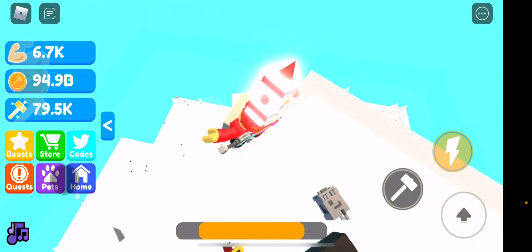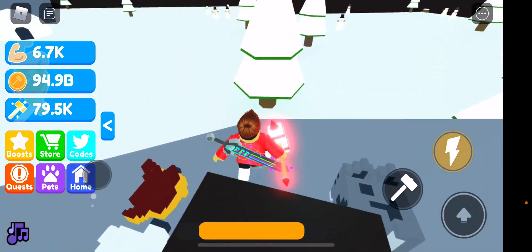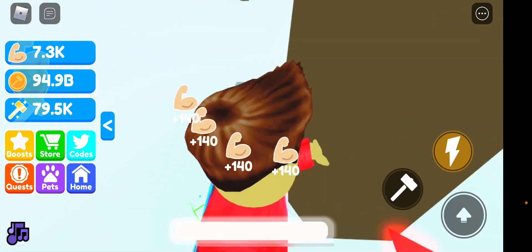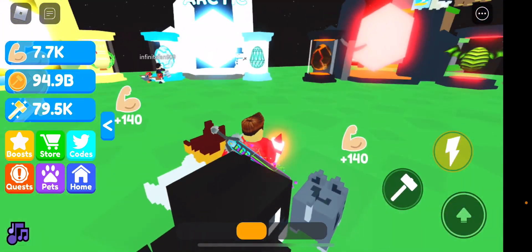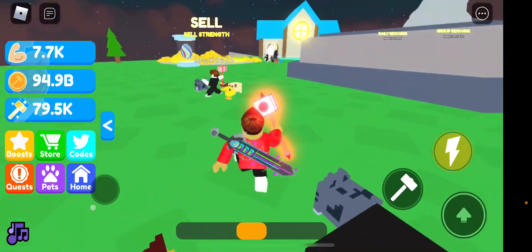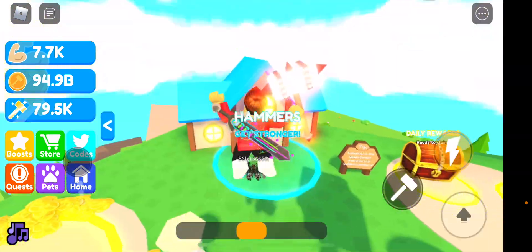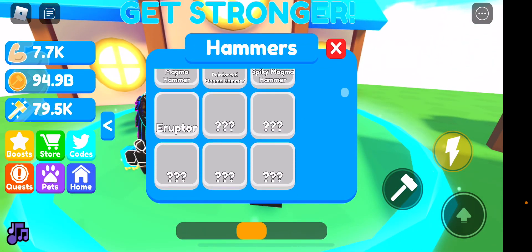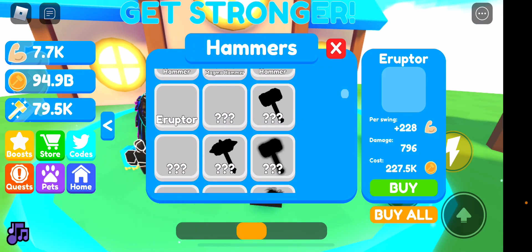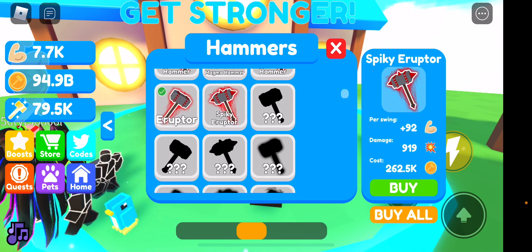If you really want to start over with your strength, I recommend buying stuff. And then once you've done that, you can buy new hammers, and that's like permanent. So that's why I recommend not selling your strength. Then once you have a lot of money, over here in the hammers section, it says it's stronger and you can buy hammers — such as the Eruptor. Let's buy that. Whoa, the Spiky Eruptor! Let's buy that.